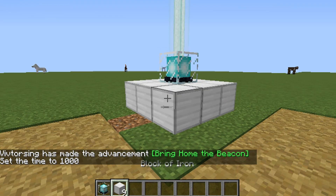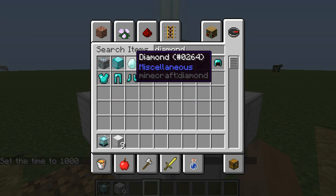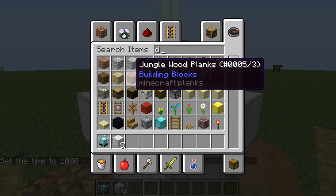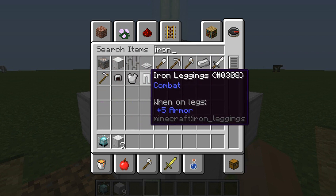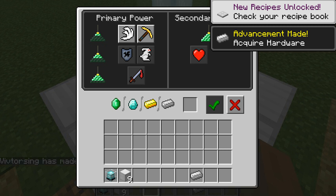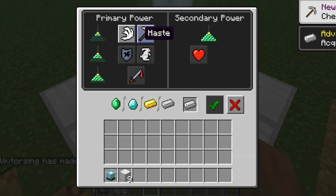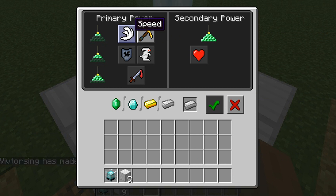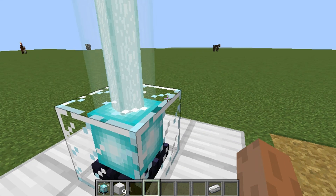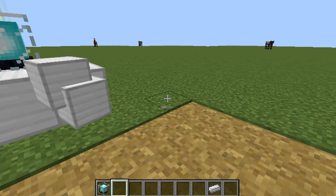That's the first one. To make it actually work, you need to get yourself a diamond or an iron ingot to actually turn it on. For the first type you can only get speed and haste. You just need to click on it, put the ingot in, and click done. So that's one.